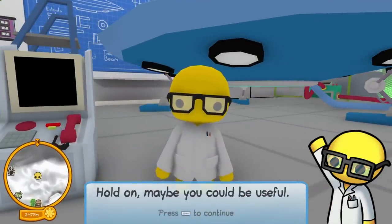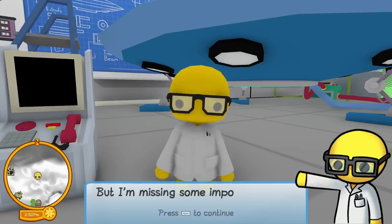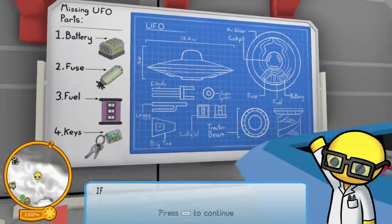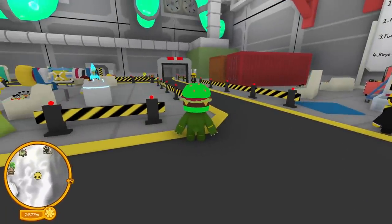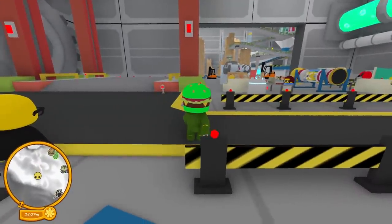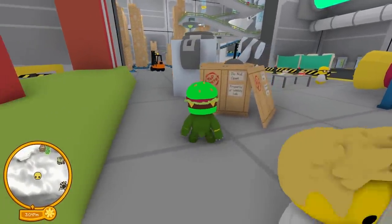'This is a secret base, let me escort you out.' No wait, maybe you could be useful. 'I'm trying to fix this UFO but I'm missing some important parts - they were supposed to be delivered hours ago. I've put what I need on the whiteboard behind me. If you find all of them I might be able to let you test the UFO out.' I wonder - are the pieces spread out throughout the city or are they in here?